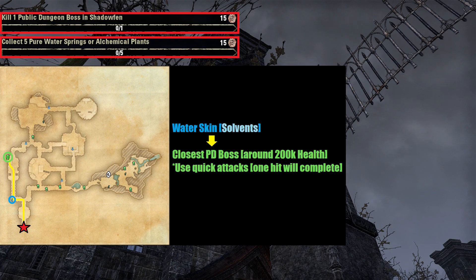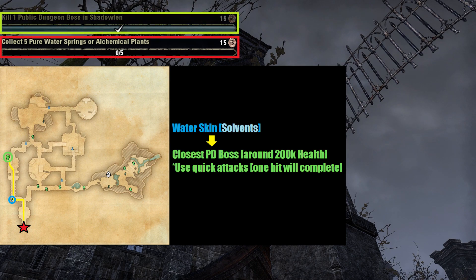This boss will have around 200,000 health, but it doesn't do much damage and I predict even the most basic self-heals will be sufficient. If there are other players here, use quick attacks when it spawns, as one hit before it dies will complete the challenge.